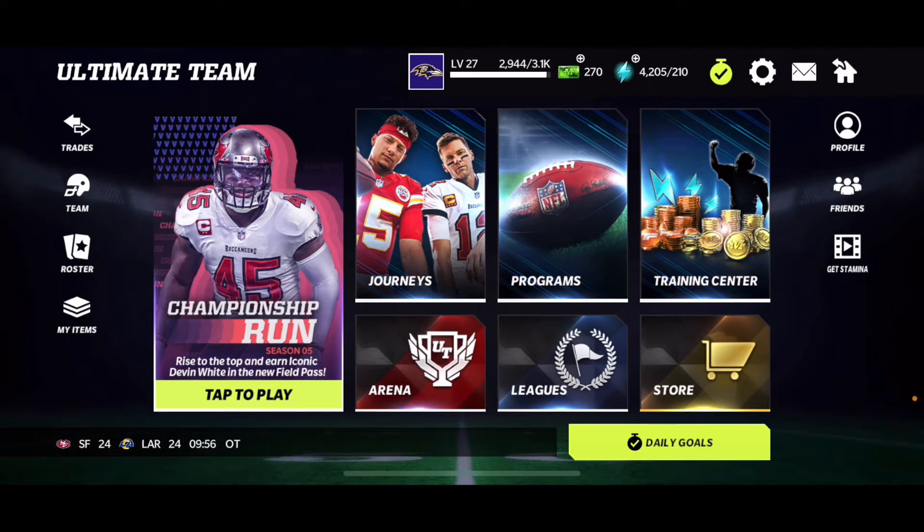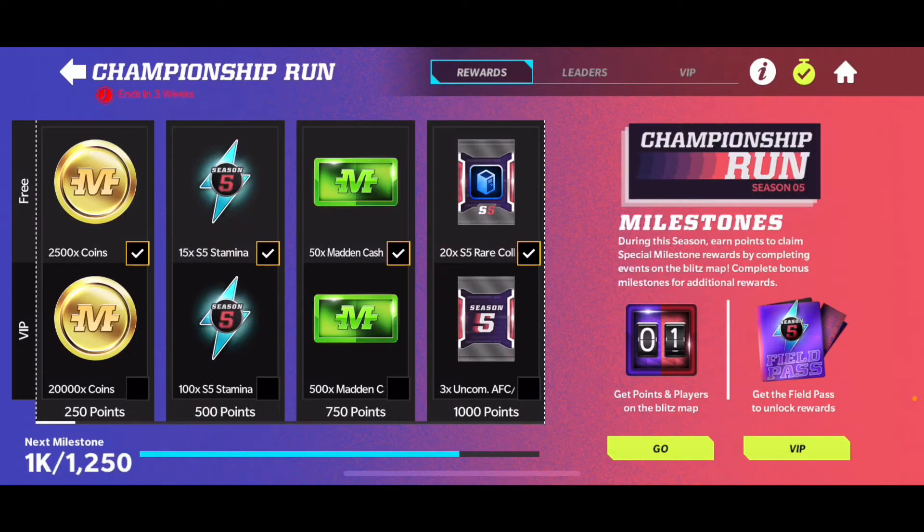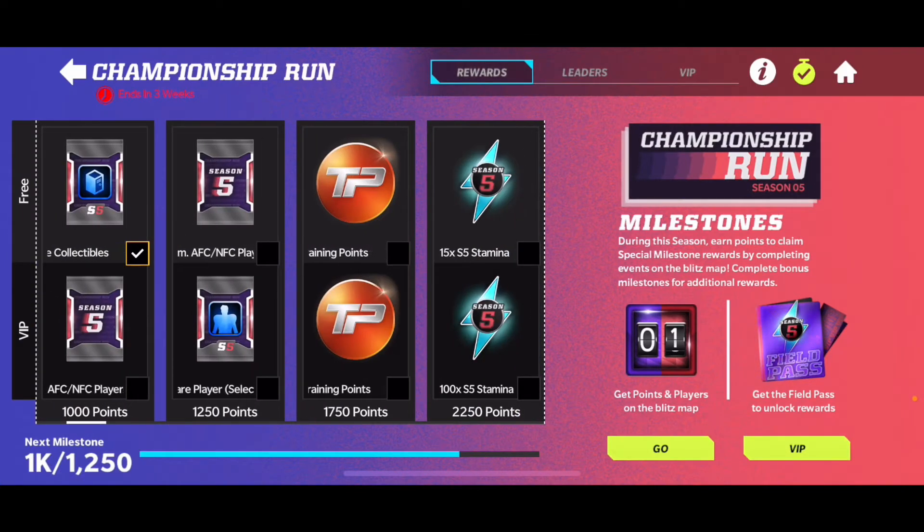The first way you guys can get a ton of Season 5 stamina is by going to the Programs section and of course getting some out of the Field Pass.